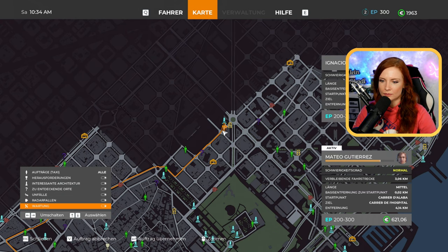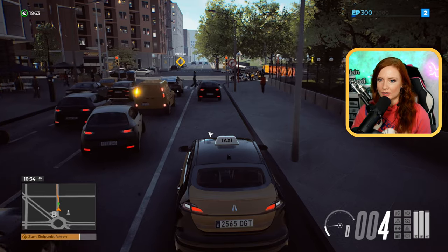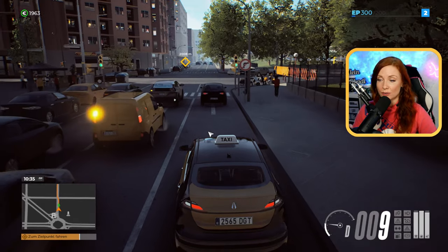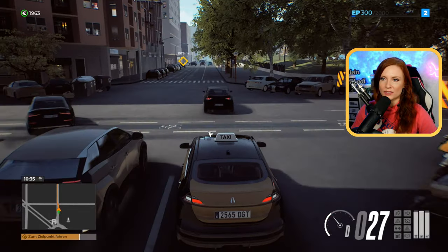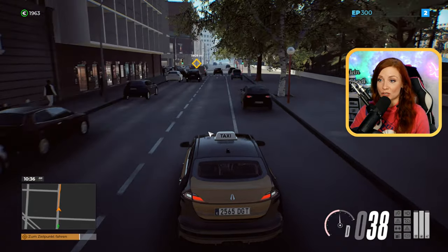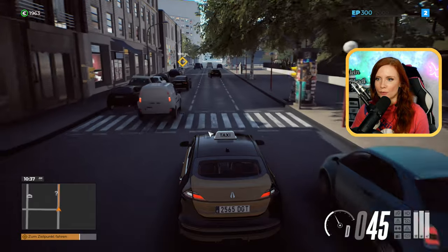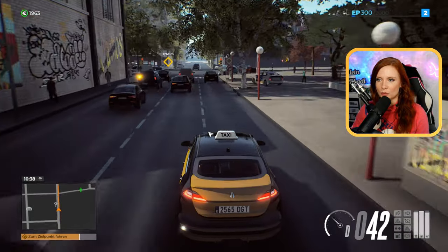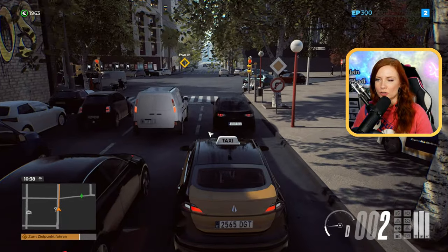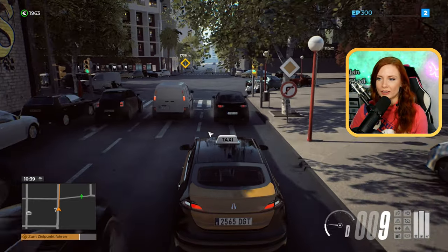Dürfen wir hier noch jemanden mitnehmen? Wenn ich das richtig sehe, er ist immer noch in Grün. Also entweder habe ich es falsch gemacht, oder wir dürfen wirklich immer nur eine Person hin und her fahren. Wir sind kein Bus, wir sind Taxi-Unternehmen. Das finde ich zum Beispiel auch sehr cool, dass wir unterschiedliche Schwierigkeitsgrade haben von unseren Kunden her. Sodass wir welche haben, die ganz entspannt sind – da haben wir ein bisschen mehr Zeit – und natürlich dann die, die dann anscheinend doch zickig werden können.